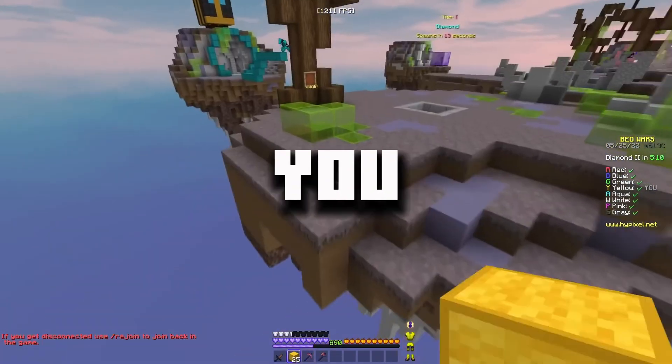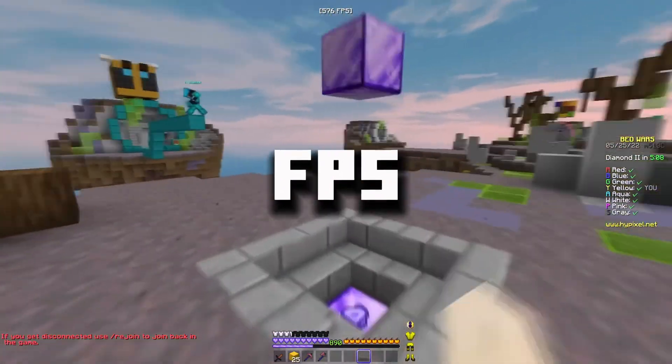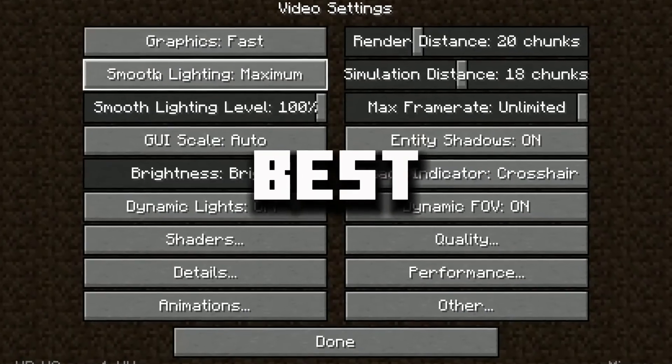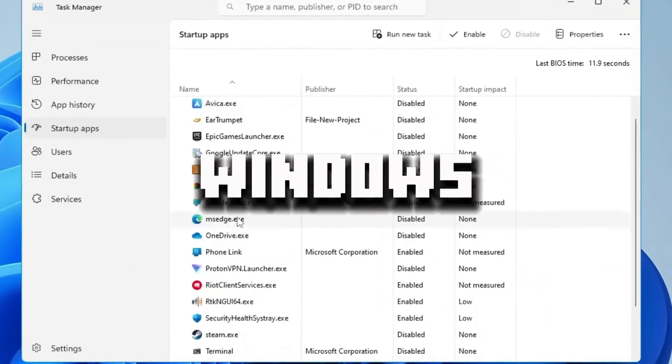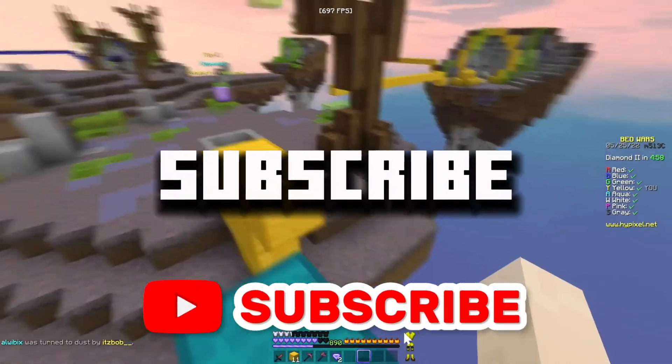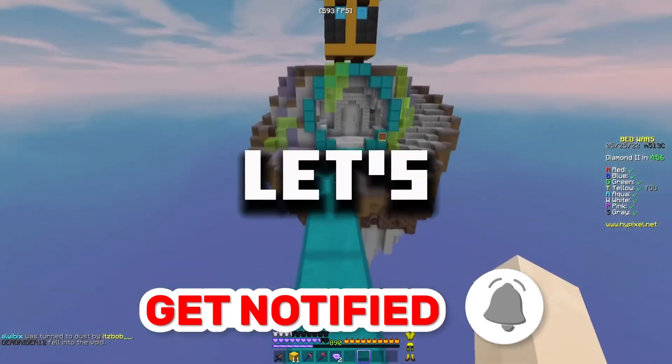In today's video, I'm going to be showing you guys how to get 1000 FPS, fix stutters and lag on any low-end PC in Minecraft. I will show you the best in-game secret settings, the secret Windows settings, and also the secret FPS booster tool. So hit that subscribe button for more content. Let's dive into the video.